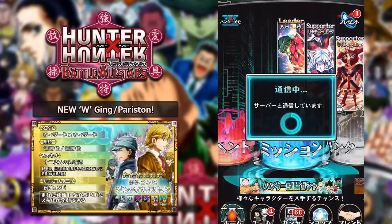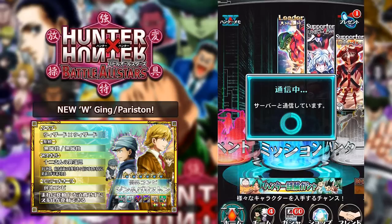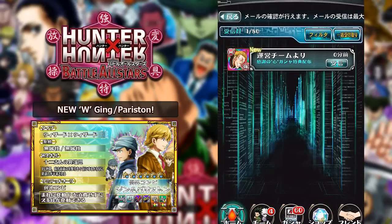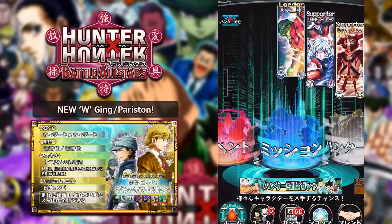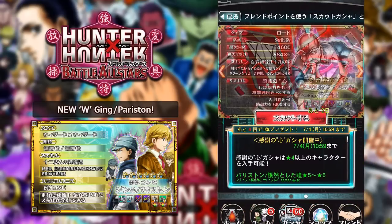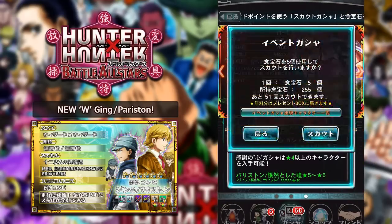We do get our free unit - let's see what it's going to be. And it's the exact same guy that we got before. That is not great. So, 10 pulls in, we've gotten some pretty average units.